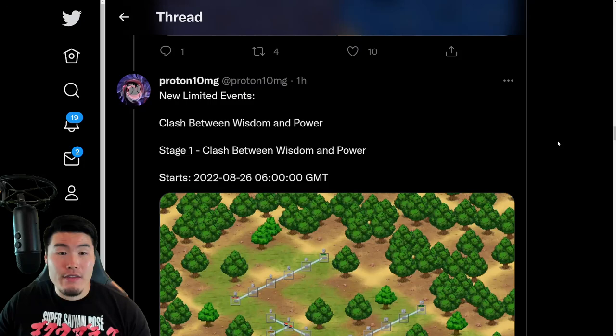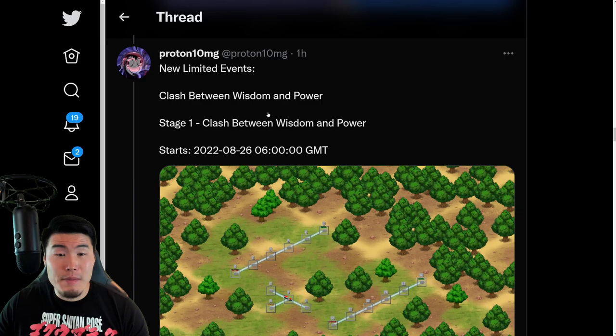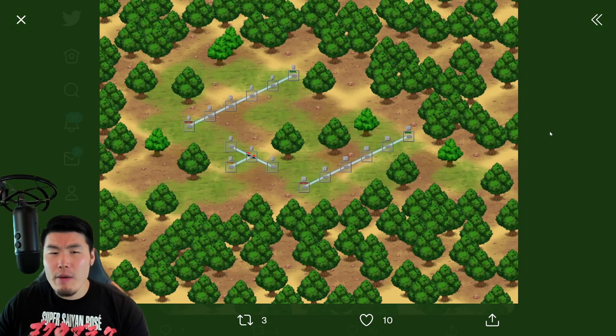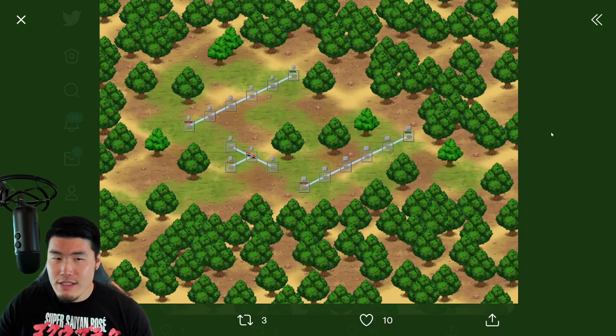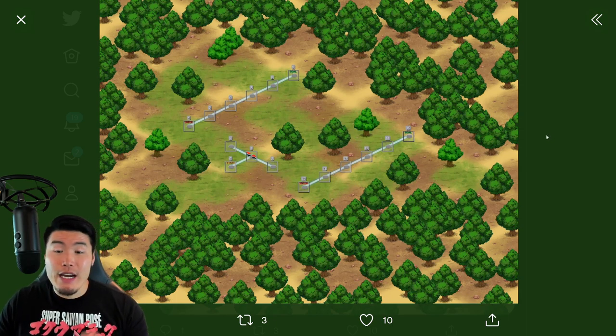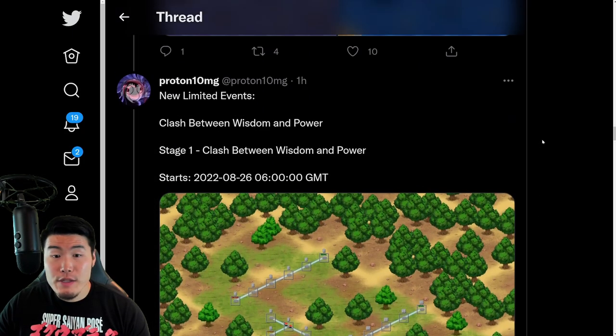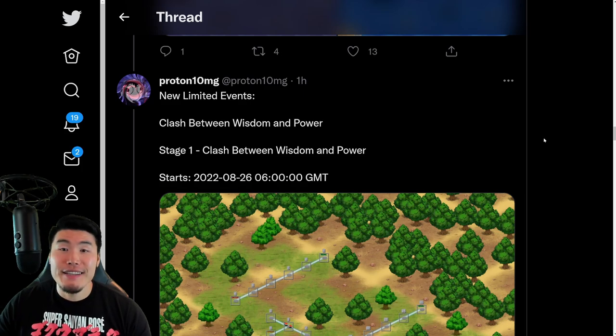And then we also have some new limited events. Clash between Wisdom and Power. So to me, this looks like a new skill orb stage or something like that. I could be wrong, but it's laid out very similar to the Goku and Magida skill orb stage from the anniversary. I feel like that's what this might be, but I'm not too sure about this one. So don't quote me on that.